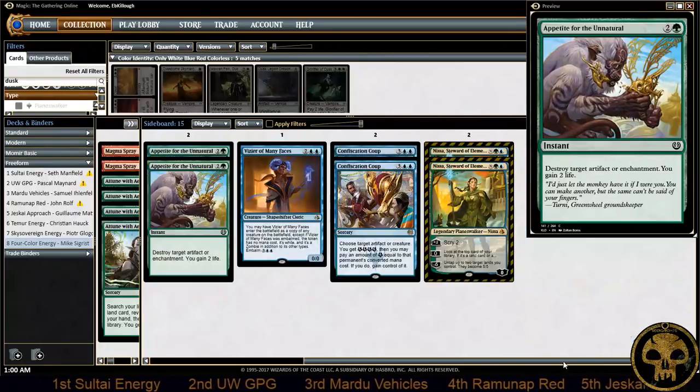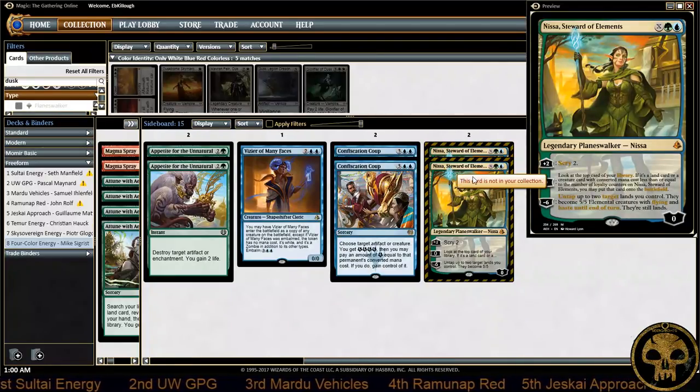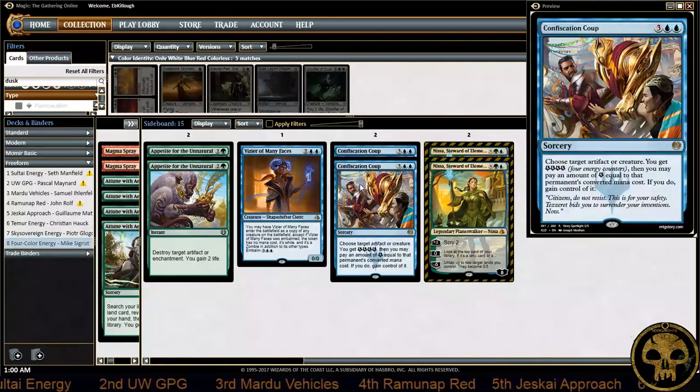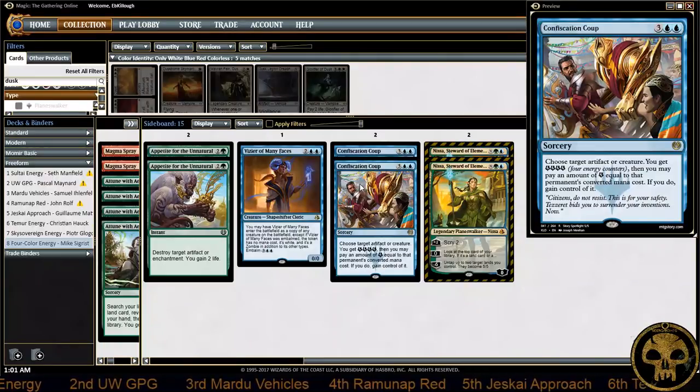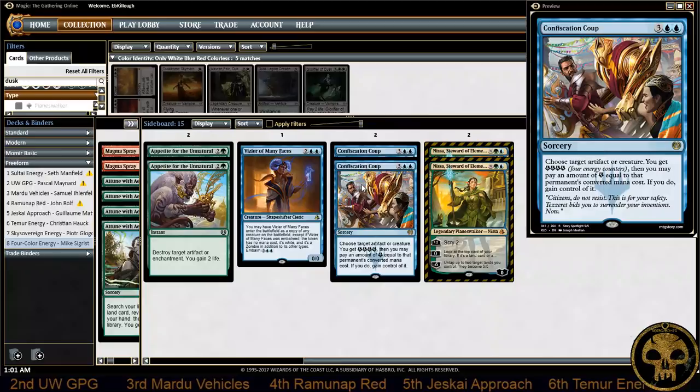A couple of other things in the sideboard: he does have some Nissa, Steward of Elements and a couple of Confiscation Coups — Confiscation Coup is something we're kind of used to seeing in Energy, so nothing really new there.